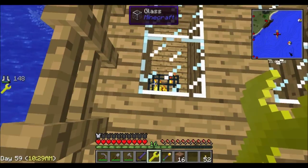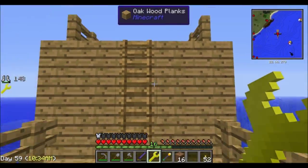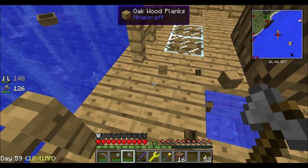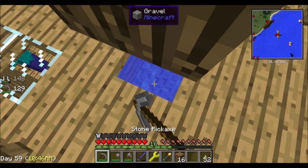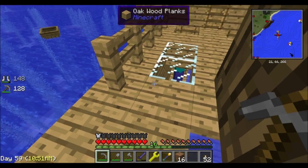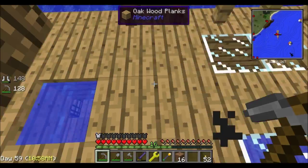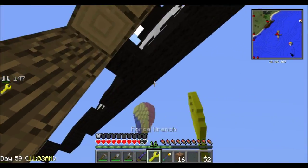Right down here there are all kinds of spawners — we have a Cave Spider spawner, a Skeleton spawner, a Blaze spawner, another Blaze spawner, and then there are more spawners further back. There's also what looks like a Creeper spawner down below. Once we drop the water down there, it will flood that lower area.